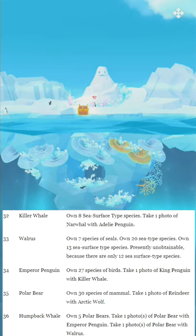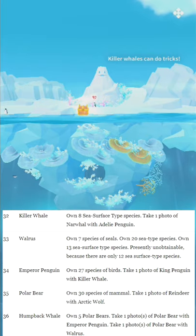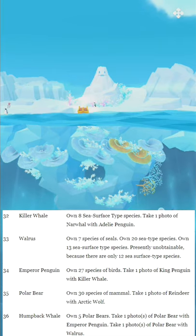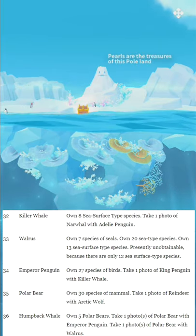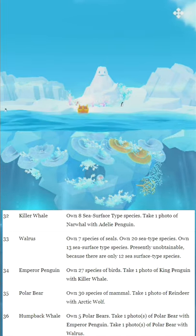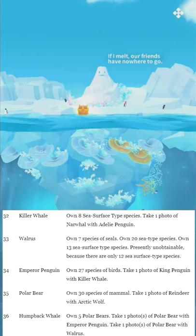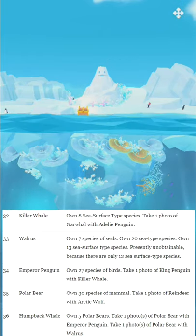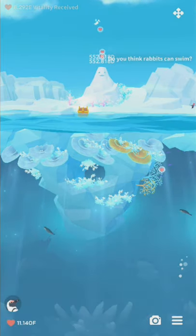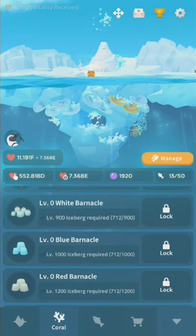Number thirty-five: Polar Bear. Own thirty species of mammals. Take one photo of Reindeer with Arctic Wolf. And number thirty-six: Humpback Whale. Own five Polar Bears. Take one photo of Polar Bear with Emperor Penguin. Take one photo of Polar Bear with Walrus — so that's also unobtainable because the Walrus can't be obtained. You can only get, I believe, thirty-four of those species. That's all thirty-six currently in the game, even though two you can't really get.